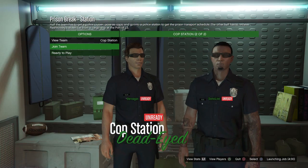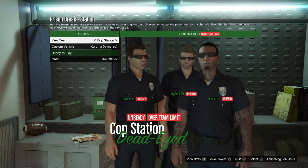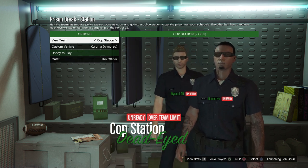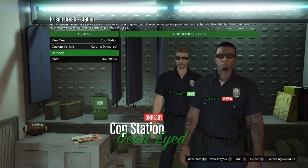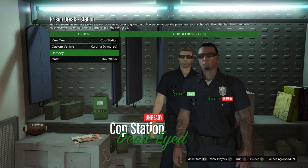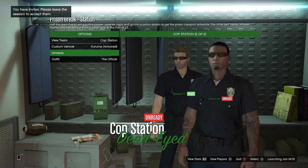The first thing you want to do is load up the Prison Break setup mission known as Station. This is part of the second host mission known as Prison Break, and it's one of the setup missions called Station. When you're in the lobby, make sure that you select the team known as Cop Station so that you have the cop uniforms.